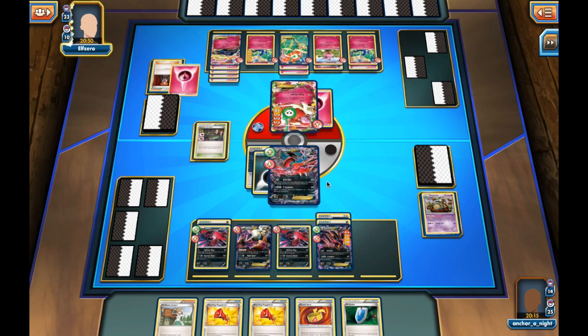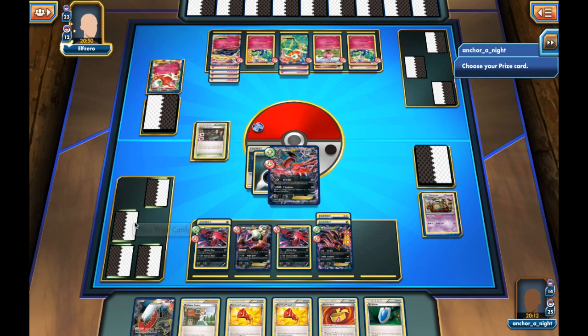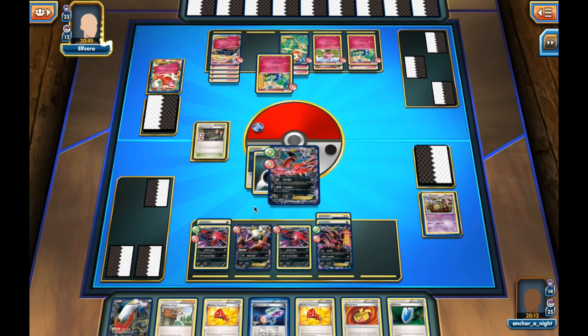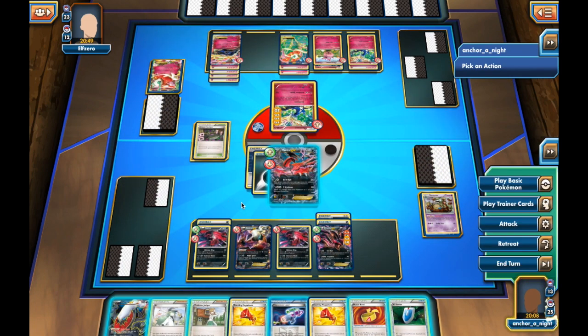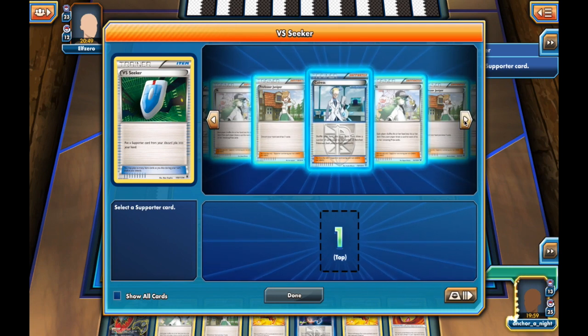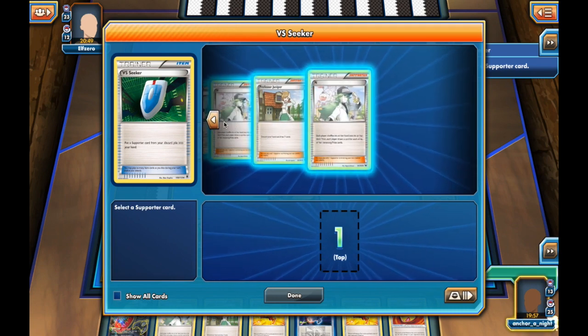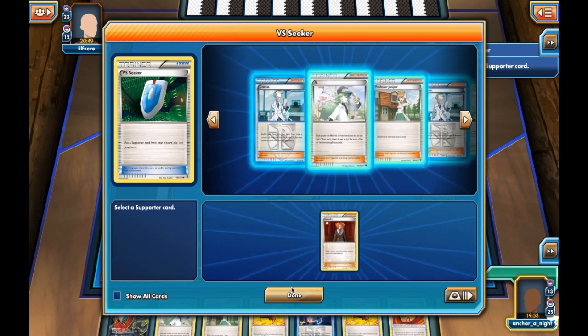I promote my Eviltal EX. Off my prizes I do get a Laser, which will be helpful. My opponent sends up a non-EX Xerneas. I'm debating what to do exactly — abilities are back in play which will be annoying. But I do have a VS Seeker, which can help me get rid of Aromatisse.